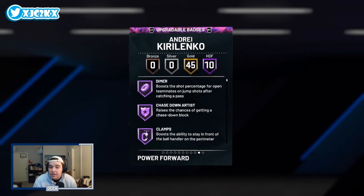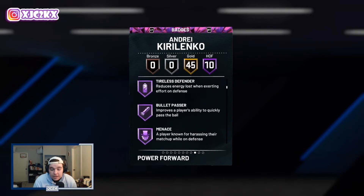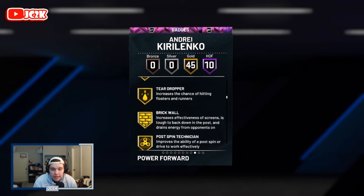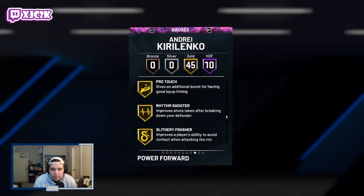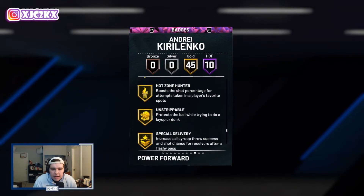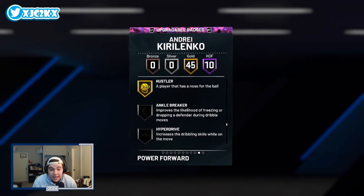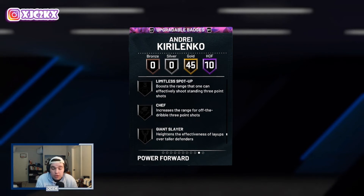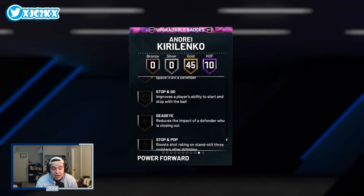Looking at his badges, he comes with 10 Hall of Fame badges which include Dimer, Chase Down Artist, Clamps, Interceptor, Intimidator, Pogo Stick, Tireless Defender, Bullet Passer, Menace, and Ball Stripper. He's got Bullet Passer and Dimer which are nice playmaking badges, and then a ton of elite defensive badges. He also has gold Catch and Shoot, Corner Specialist, Difficult Shots, Acrobat, Brick Wall, and many more — 55 total badges on his base card. You can also badge-add Limitless Spot Up and Chef, which I think are the key additions to really complete this card.